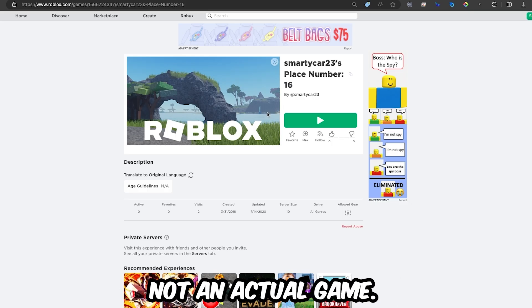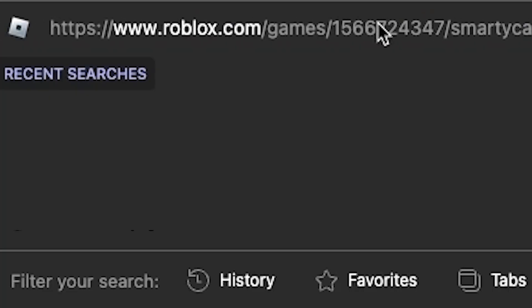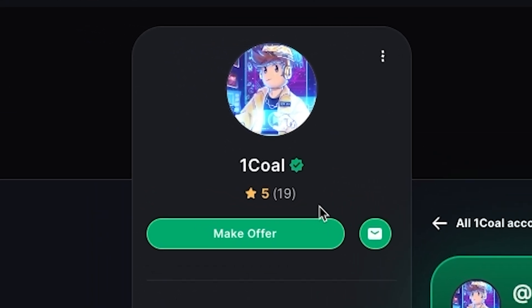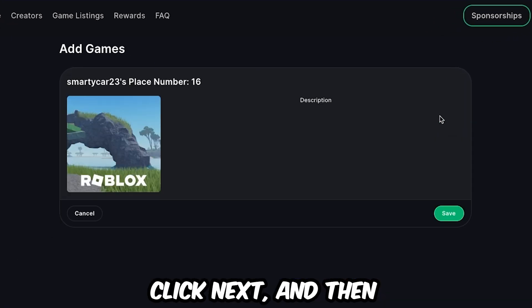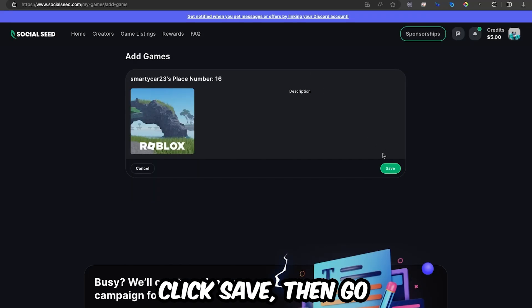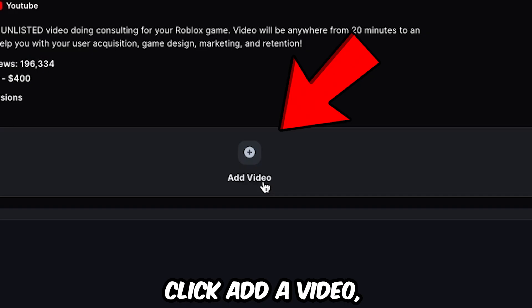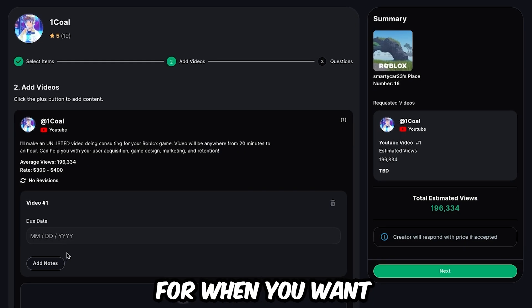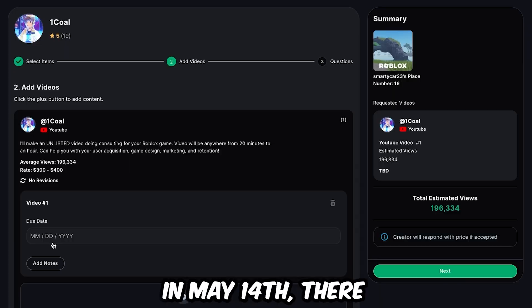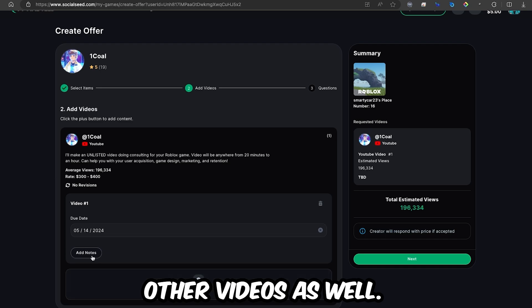I have a random place on Roblox, not an actual game. You want to go to your game on Roblox, copy the ID of the game, then go back to Social Seed, click 'Make an Offer,' click 'Add Game,' and paste that ID in. Then click next, select the game, click save, go back and select the game, add it to your offer, click next, then click 'Add a Video.' In here you can give the creator a due date — I'll put in May 14th — and you can add notes and additional videos as well.